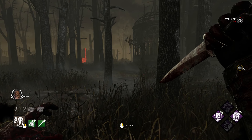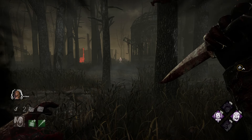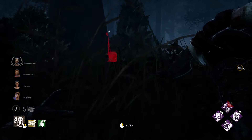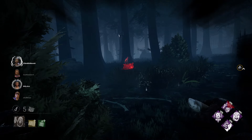The Ghostface can stalk survivors from a max distance of 40 meters, which is 8 meters more than the survivor's range of revealing you. Stalking is not unique to one survivor at a time, and when surveying large areas, don't be surprised if you mark multiple survivors.